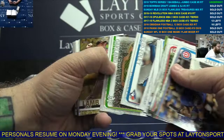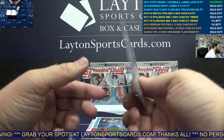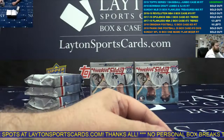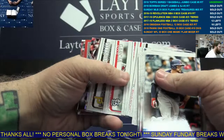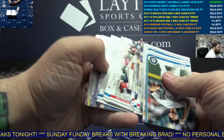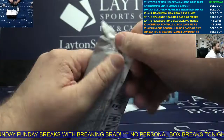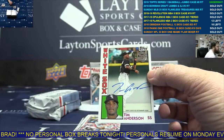Gold Jake Lamb. Silver Christian Villanueva, Kris Bryant throwback rookie. Robin Yount. Moving on. Johnny Cueto silver. Inserts, home run challenge — Freddie Freeman. Auto — Tim Anderson, White Sox. Congrats on that, White Sox. That's not bad.